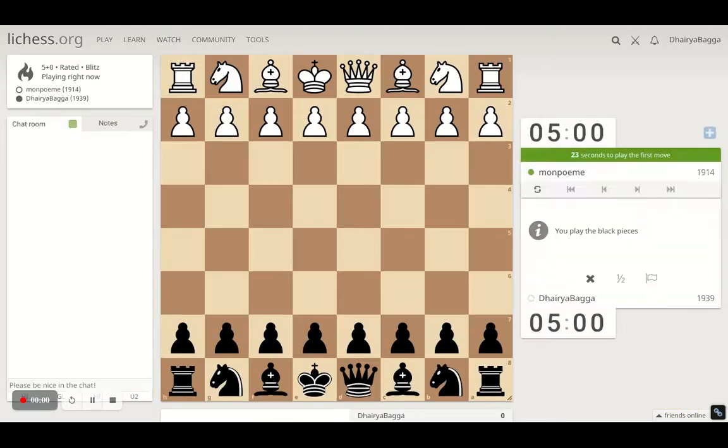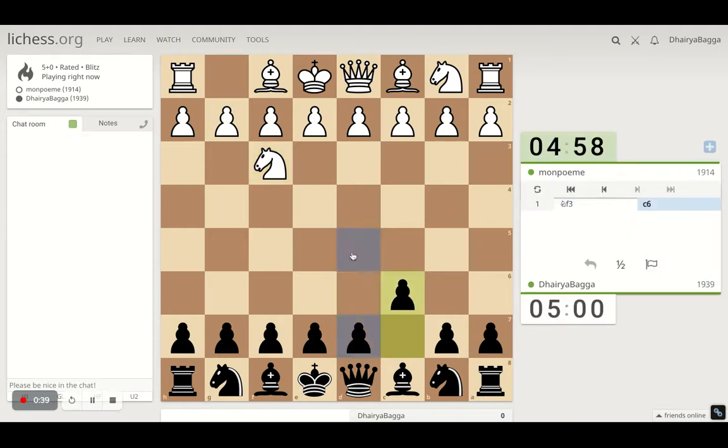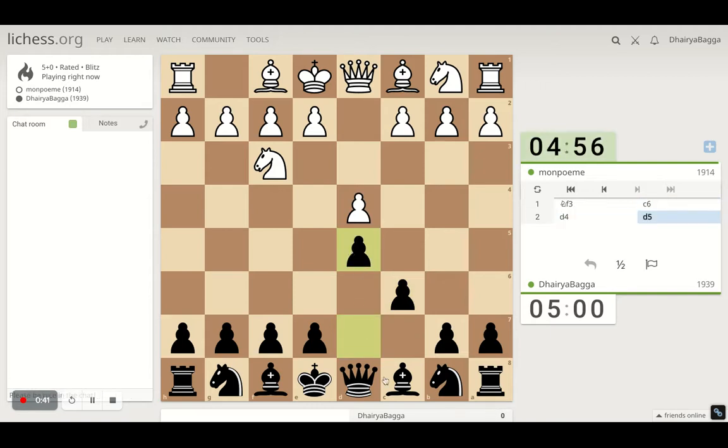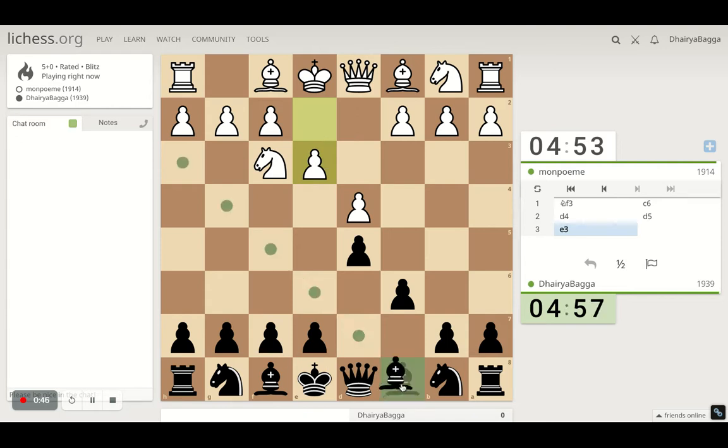We got the black pieces, so I will play the Caro-Kann defense. Let's start with c6 followed by d5. The idea is then to develop the bishop, probably on f4 or f5.